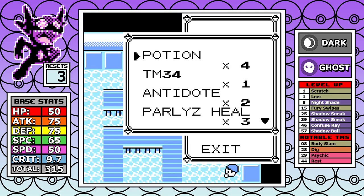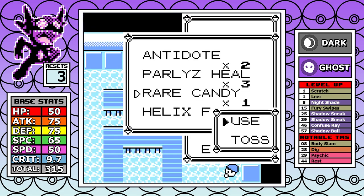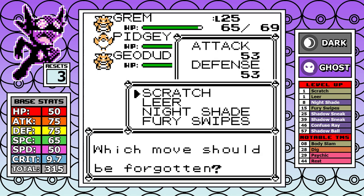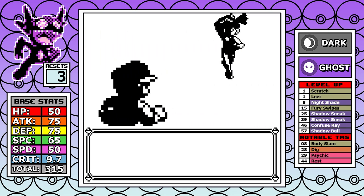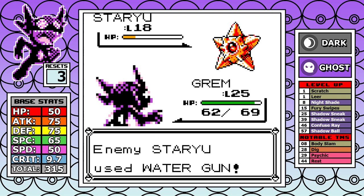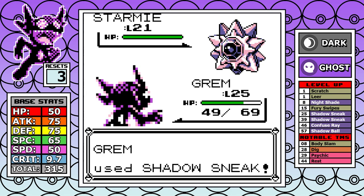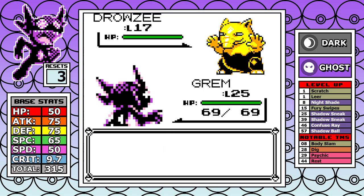Shadow Sneak is a high-priority move like Quick Attack but Ghost-type — and it's imperative to know that Ghost is physical, well before the physical/special split. With Sableye's higher Attack it helps out. The real key reason this level was needed is that Sanqui Misty is honestly a nightmare, specifically Starmie — it has Hydro Pump coupled with insane Special and Speed. Shadow Sneak not only allows super-effective damage but guarantees the first turn despite Sableye's subpar speed.